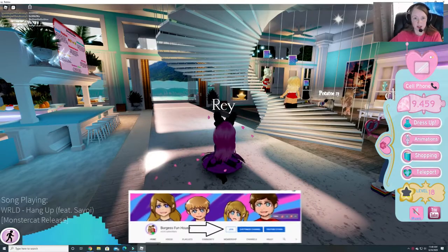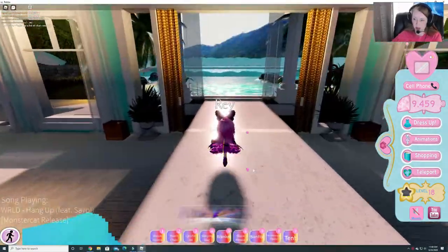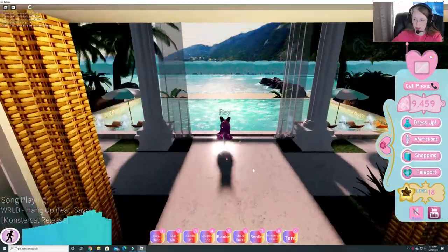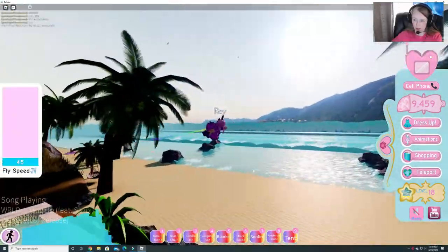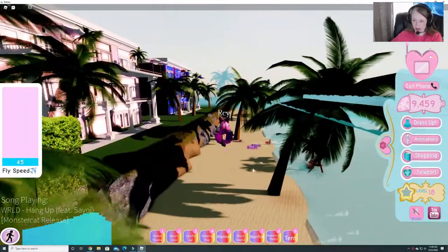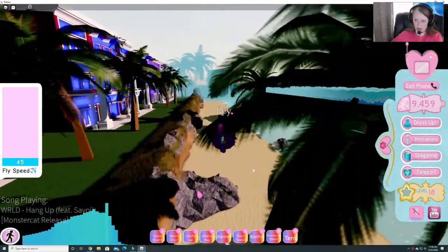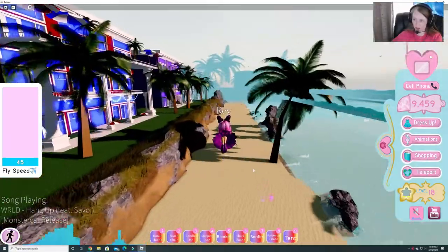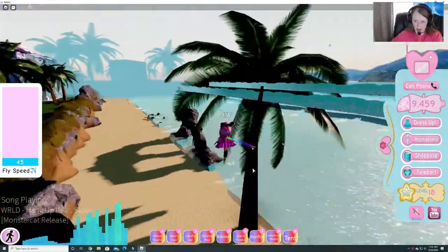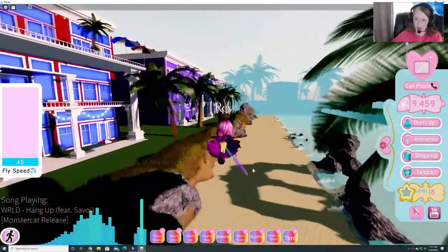Hey guys, welcome to Burgess Funhouse. We are back and there is a new chest that we need to go get. We're going to go out back here, and this is for the fluttering butterfly sleeves. I don't have the torso yet on the bodice because I don't have enough diamonds, but I'm working on that. I do have the skirt already as you can see.